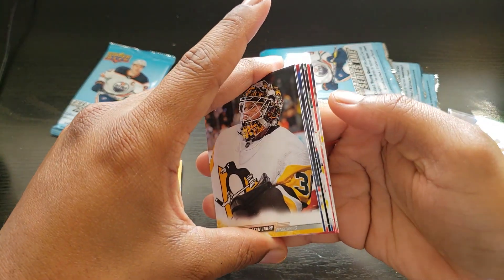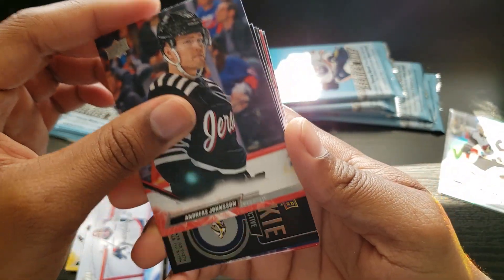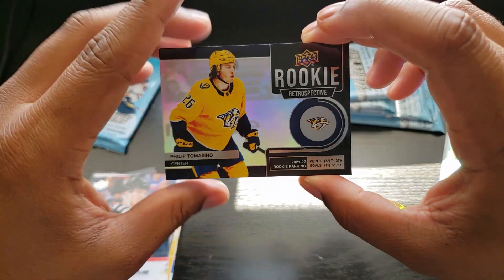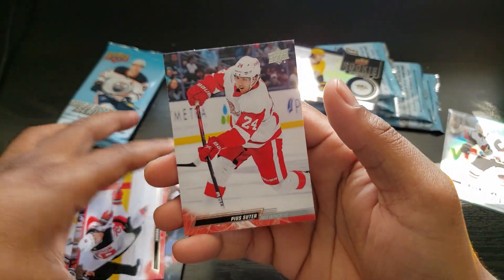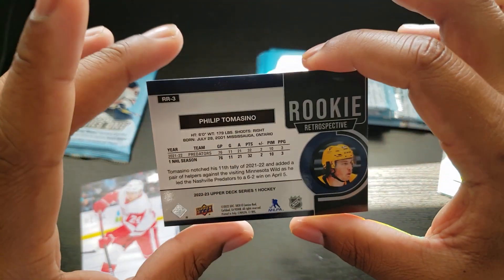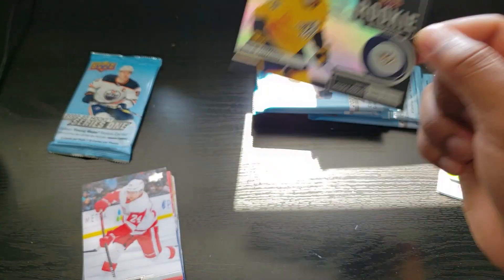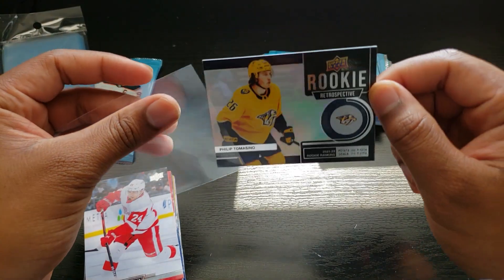Next pack - Tristan Jarry, Vitek Vanecek, Andres Johnson. We got a Rookie Retrospective of Philip Tomasino for the Predators, and Zach Aston-Reese, Daemon Pios. Rookie Retrospective is one in 20 - pretty cool. Predators: 76 games played, 11 goals, 21 assists, 32 points, plus-2. That's a nice holographic card, I like that design.